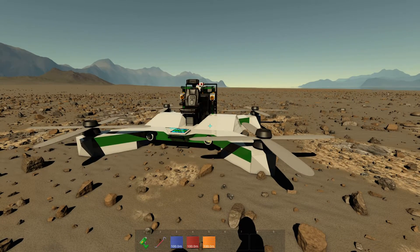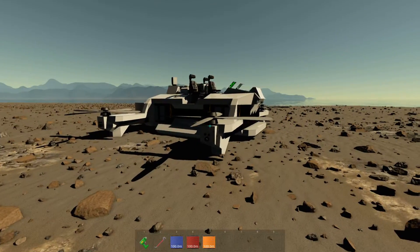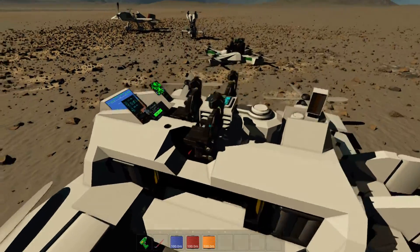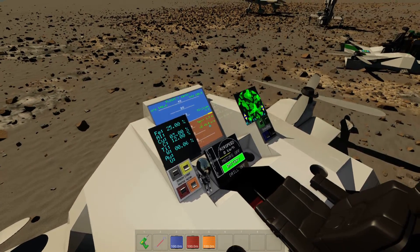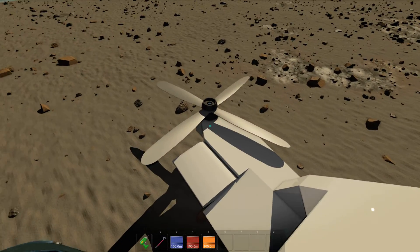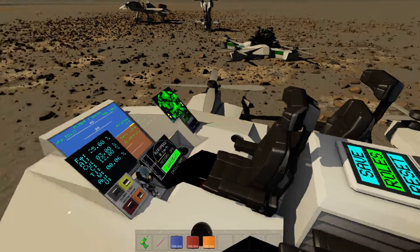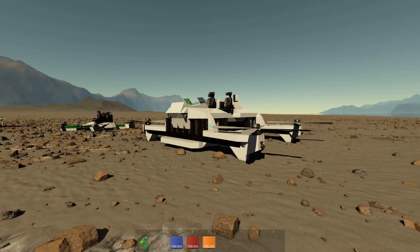The throttle also controls the pitch of the blades in this particular build. This is a bigger quadcopter — it weighs three tons. It's a mining quadcopter used for mining operations in adventure mode, and it was built completely in adventure mode. It's quite well equipped and flies very fast. It's also mounted on hinges so the props can actually pivot forward for forward thrust when you want to go fast. All of these are available in the Steam Workshop to try out.